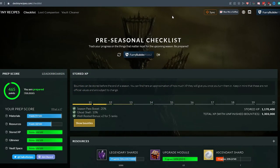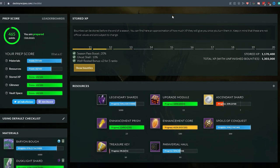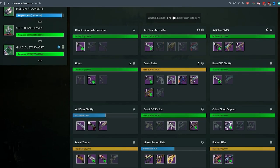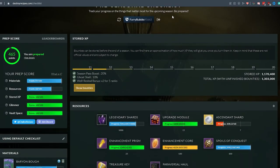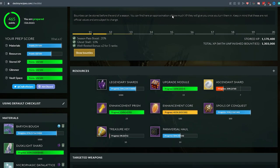If you are planning to prep over the final two weeks before Witch Queen, one resource you should absolutely be spending time with is the Destiny Recipes checklist. I've left a link in the description — once you've signed in with your Bungie account it will give you a prep score out of 500. I'm currently sat at 465, lacking on a couple of planetary materials and waiting to grind shards and prisms until Lake of Shadows in the final week of the season. There is also a section with some weapon suggestions and a Vault Cleaner if you're struggling for space.